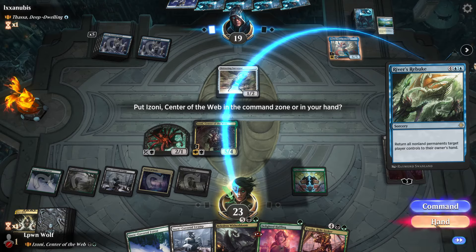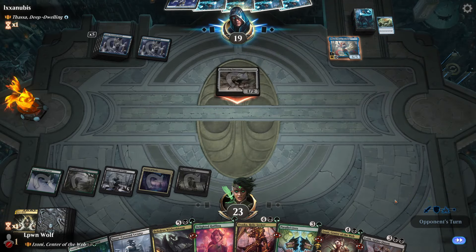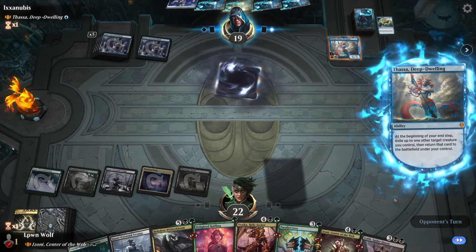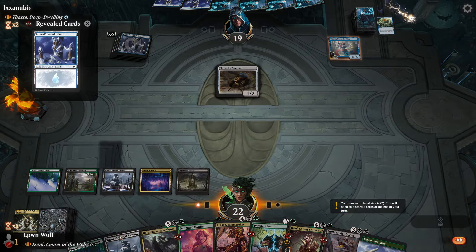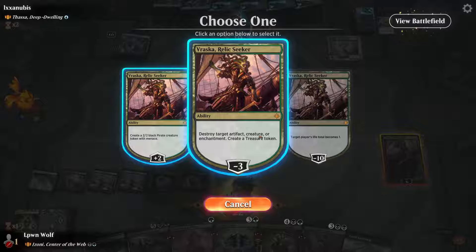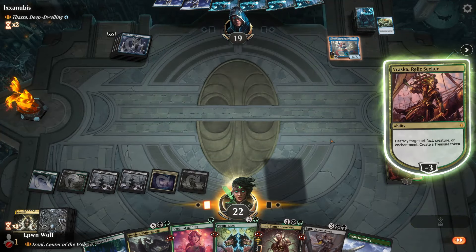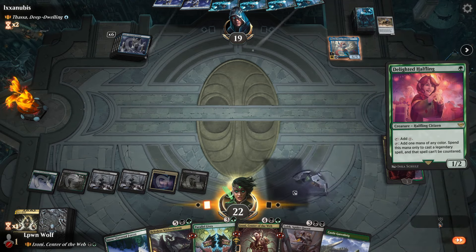River's Rebuke - I guess if they have nothing else... So what should we do then? Let's just keep annoying them with planeswalkers. I'll happily kill this because it is giving them incremental advantage - basics each time. And we have the Halfling as well, because making our stuff uncounterable is going to be the name of the game here. We have two sources of uncounterable: elf or legends.